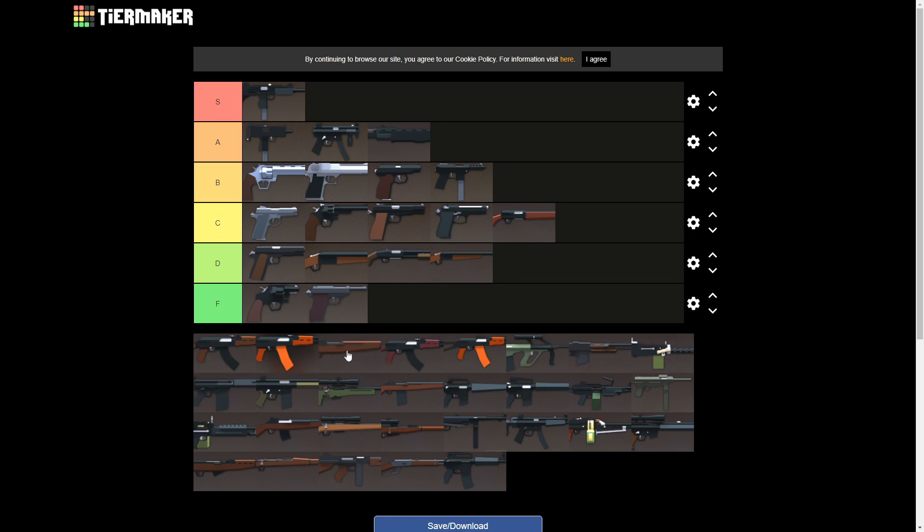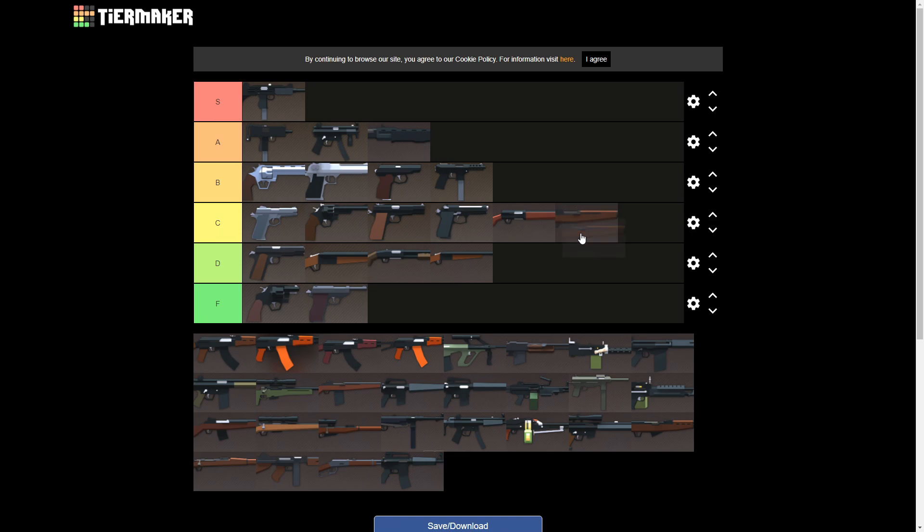Next up we'll do civilian rifles. Start with the M1 Garand — I'm gonna put it in B tier. It's a pretty decent weapon actually. Three shots to the head, only eight bullets in the clip, the recoil is not that bad, the fire rate's not that bad. We'll put M1 Garand in B tier.